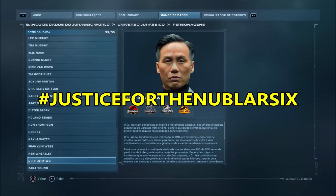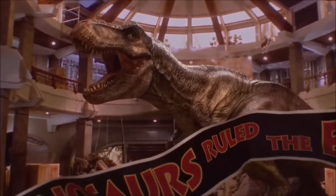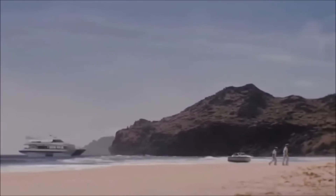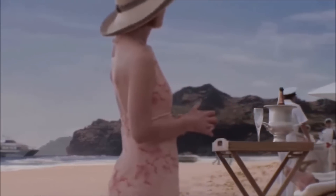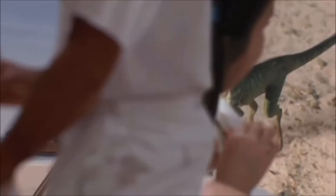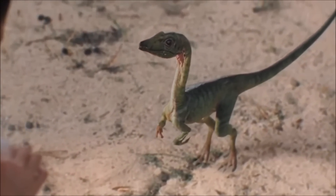Hashtag justice for the Nublar 6. Now, an interesting tiny detail that has been included in the game in the previous update — update 6, if I'm not mistaken — the entries for the log and dome viewing galleries have banners. However, these banners will change depending on the observation gallery you choose, whether being the log viewing gallery or the dome viewing gallery.